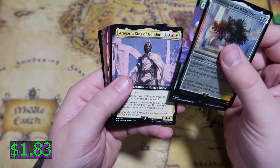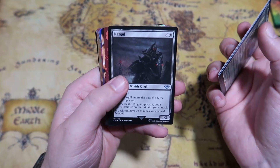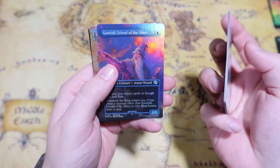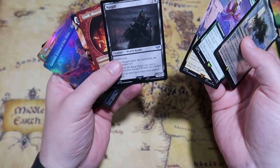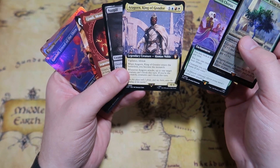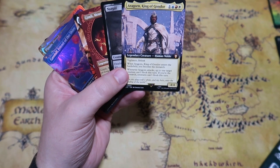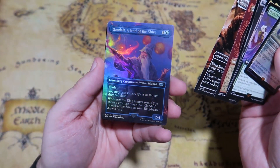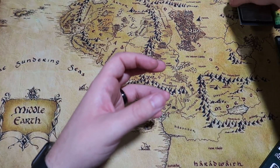We get Aragorn, King of Gondor, and a Nazgul — one of the uncommons that right now as of recording is going for a decent amount. Also Gimli, Rosie Cotton of Southlane, Gandalf Friend of the Shire, Pippin, and a food and army token. Aragorn is cool — 4/4, when he enters the battlefield you become the monarch, and when he attacks up to one target creature can't block this turn. If you're the monarch, creatures can't block this turn, which seems very powerful. Very cool pack.